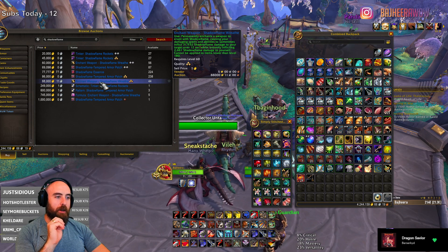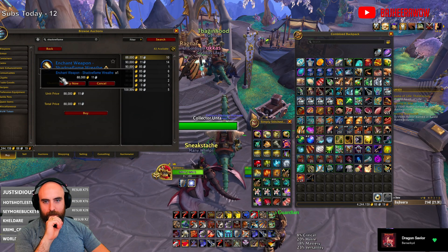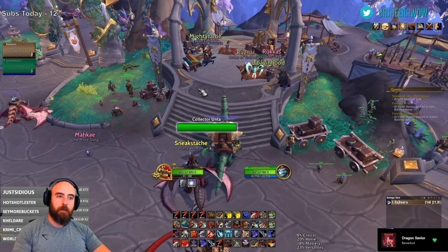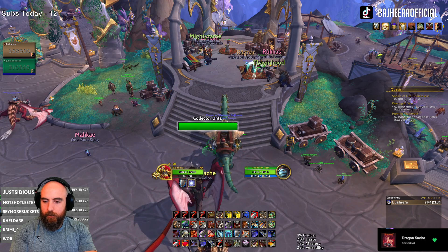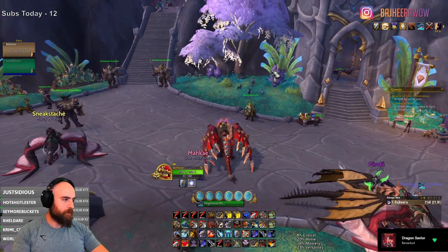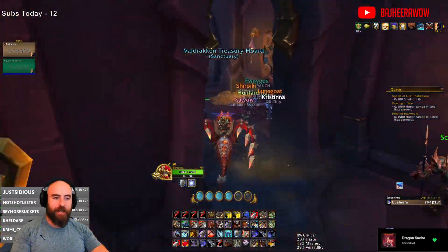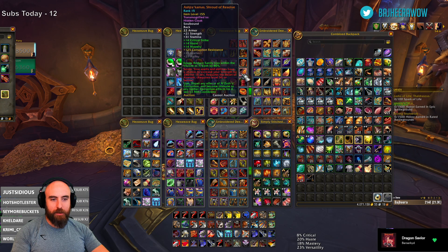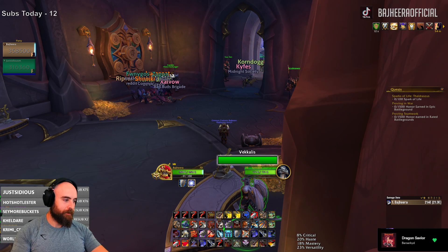We definitely got one-shotted last night because I didn't trinket parry the opener. All right, we could try it out. So that's the enchant and here's the patch — so what we need is a recraft right? I gotta go get a thing. Hold on, I can't apply the enchant — I have to apply the enchant in like a specific area. That's actually kind of cool, kind of annoying, but also kind of cool.